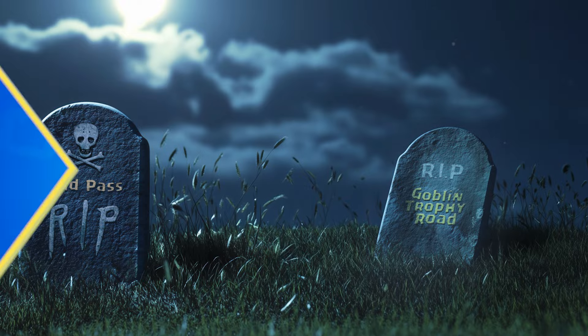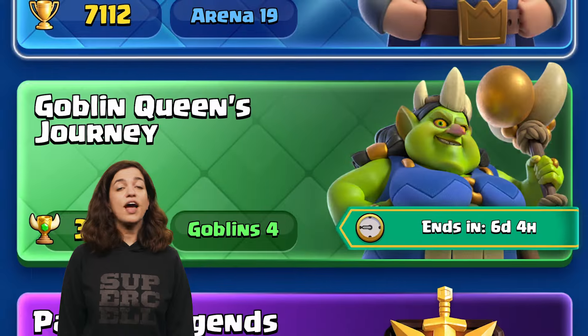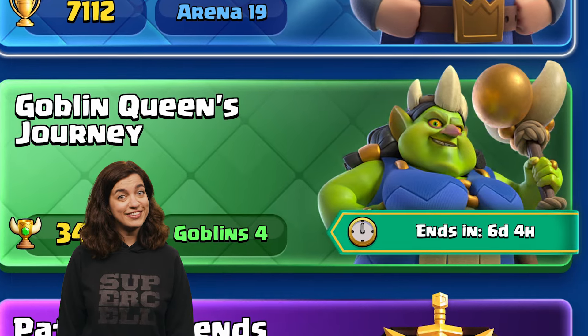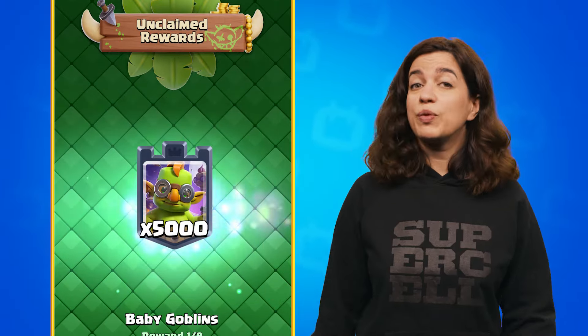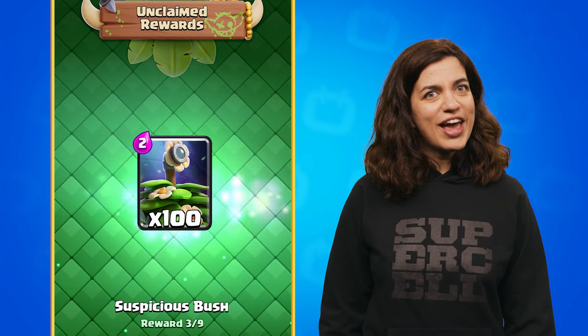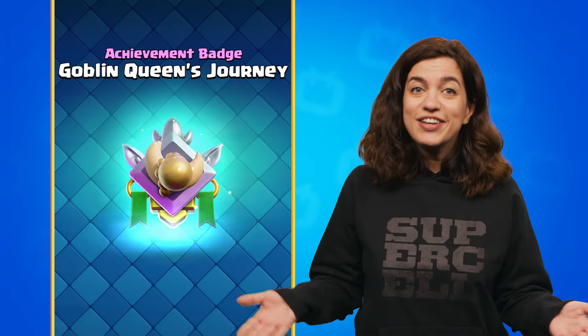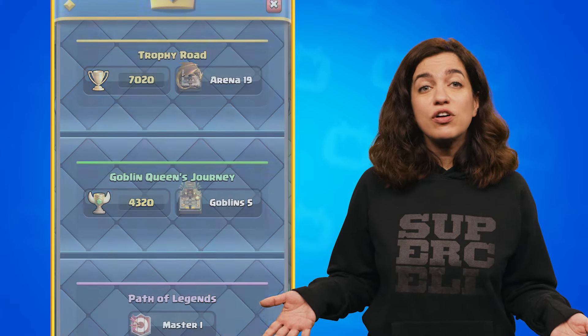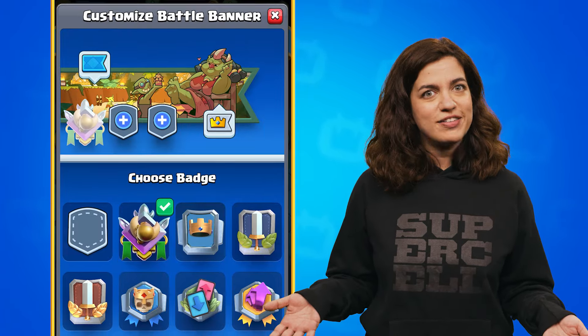The Goblin Trophy Road is coming to an end, but we have planned a smooth farewell. A countdown timer will appear on the mode switcher so you know when it is closing. All unclaimed rewards will be automatically collected with a special pop-up, so even if you forget to claim your final rewards, we've got you covered. As a token of your progress, you will earn a unique badge based on the highest arena you unlocked. Goblin Road trophies will no longer be visible on profiles, but your badge will always showcase your achievement.